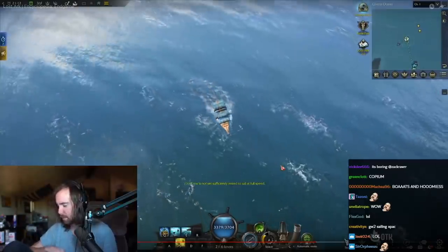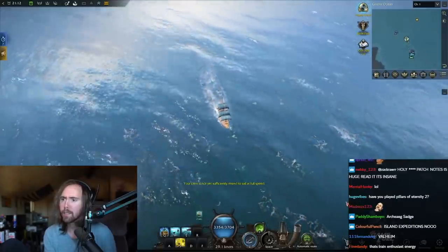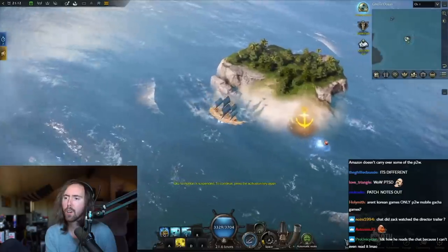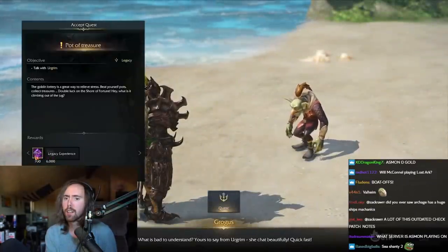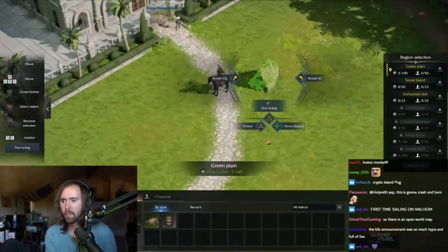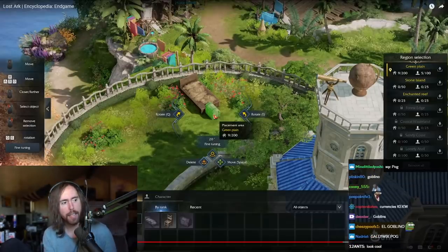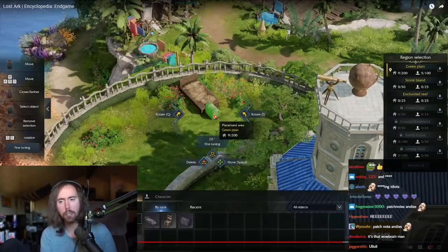Through the leveling process, initially you just use sailing to travel to the different continents. But later on in the endgame, there are a host of other activities associated with sailing. Most of the game's map consists of a giant ocean, and that ocean is dotted with various islands. You sail around going to these islands, which function as additional locations to get quests that reward currencies and resources. Then there's the stronghold system — basically instanced player housing. You can add items to decorate the island, set up a bed. Everybody can get a house in Lost Ark.